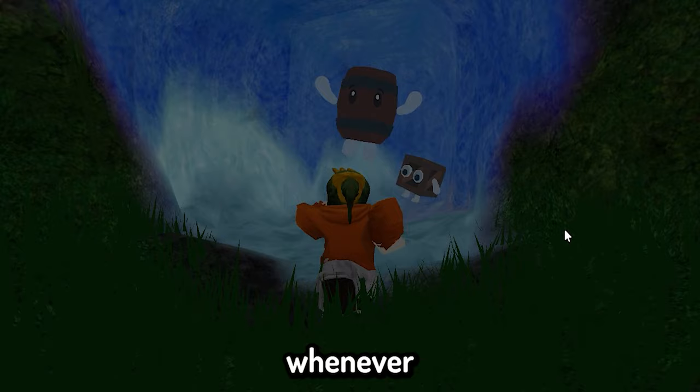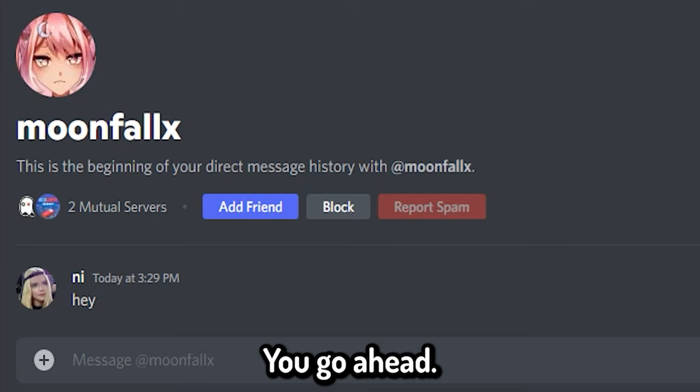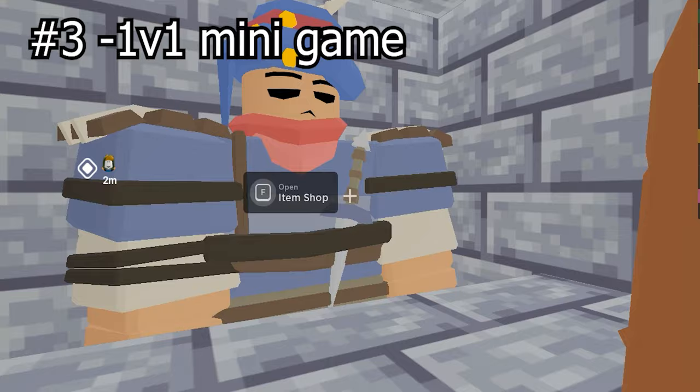The third method is actually a pretty funny one and it requires risk. You have to do 1v1 bets. You go ahead and ask your friend — somebody you know that plays Bed Wars — and tell them you want to bet for a kit. You guys both go ahead and bet, and if you win, assuming your friend is trustworthy, he will gift you the kit.